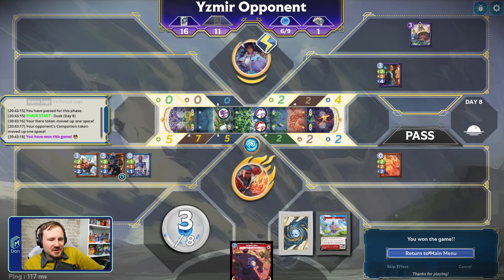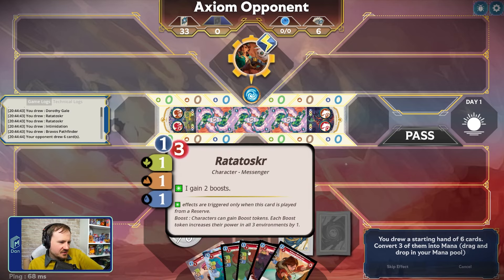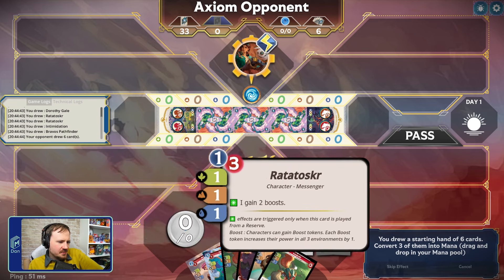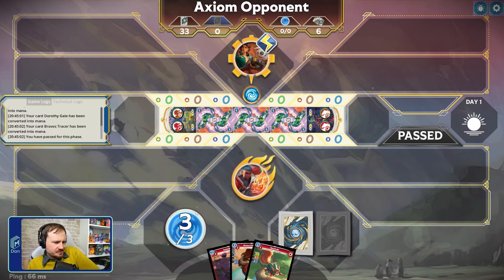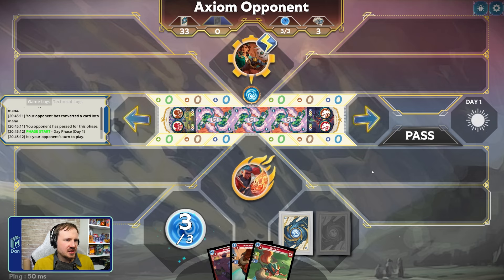Alrighty — Axiom this time. That should be interesting. I don't know if I have a lot of ways to deal with permanents, so we'll see. What's my first turn like again? It might be Braavos Pathfinder into Ratatoskr actually. We'll put these three in. We'll keep the Intimidation because it's a good card. We'll see if we can take both sides — we'll see what the opponent does, because if they put a Brass Bug, if their turn is just playing a Landmark into a Brass Bug, that's actually where Braavos Pathfinder is quite strong and can still get an advancement on that side.